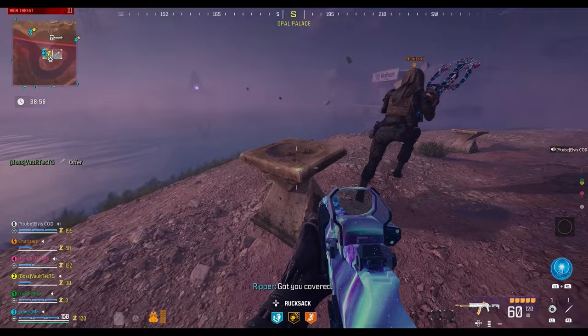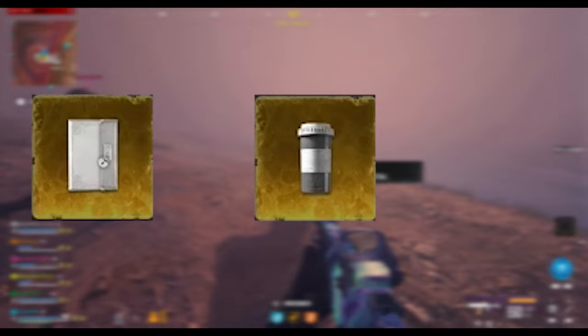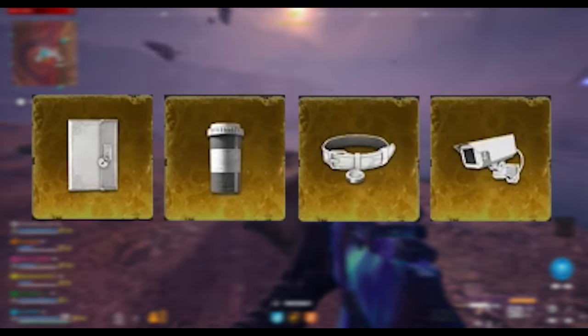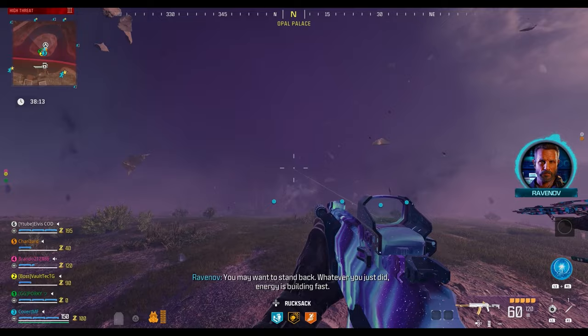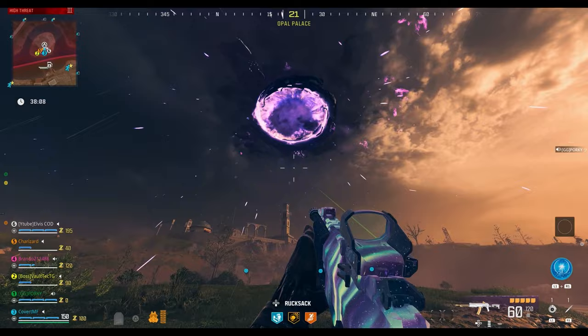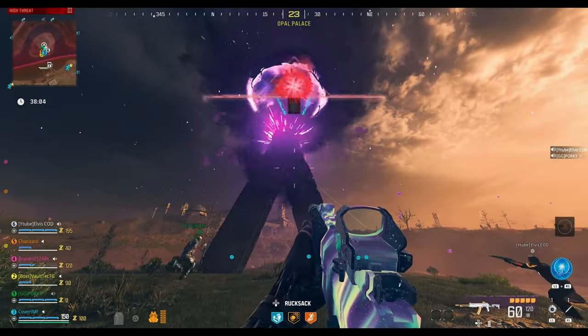The items you need to spawn the Dark Aether portal are a golden tier locked diary, pill bottle, dog collar, and security camera. You can either head around, do the easter eggs, and find all of these items yourself, or if you manage to join a team or you've got a friend that already has all of these items, you can go with them to summon the portal, and the portal will stay open for you.